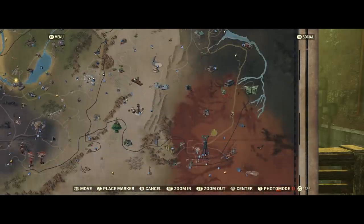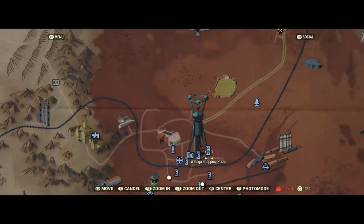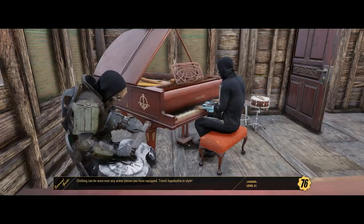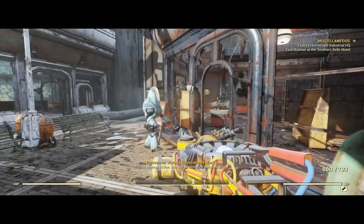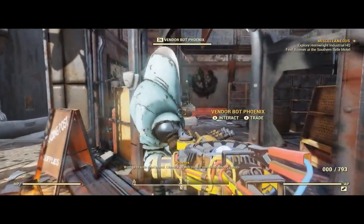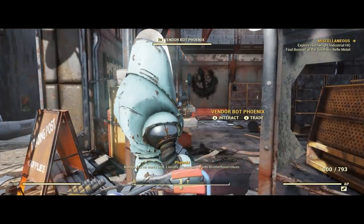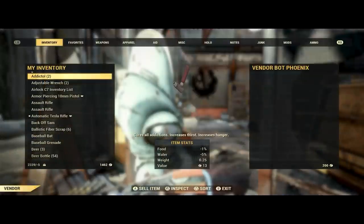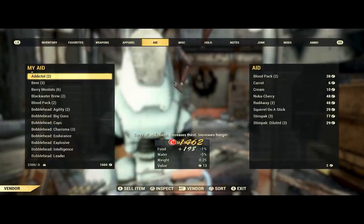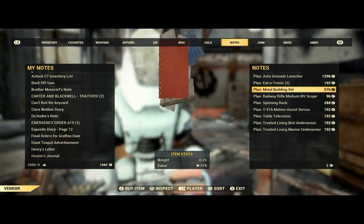After I finish up with Vendor Bot Wallace, the next stop is Watoga Shopping Plaza. I know I'm losing caps by fast traveling around, but you gotta spend money to make money. When you spawn in, you want to go to the building on the right and find Vendor Bot Phoenix. This place is a nightmare — it takes a while to load and there's always robots shooting. But Phoenix has his own cap stash as well, so I do the same thing: sell him as much as I can, then check out his inventory.